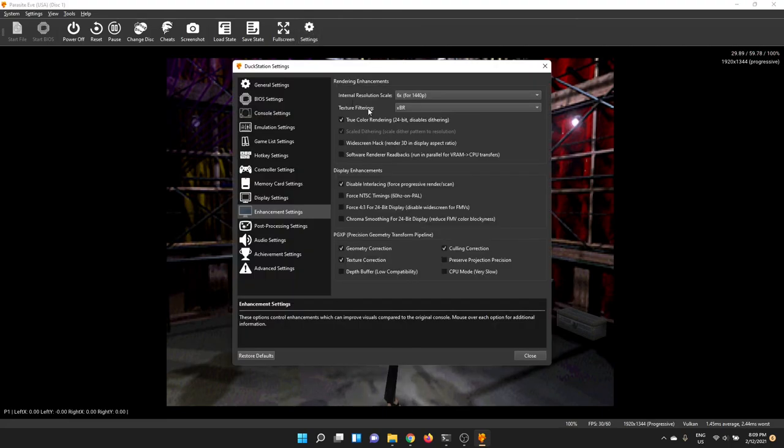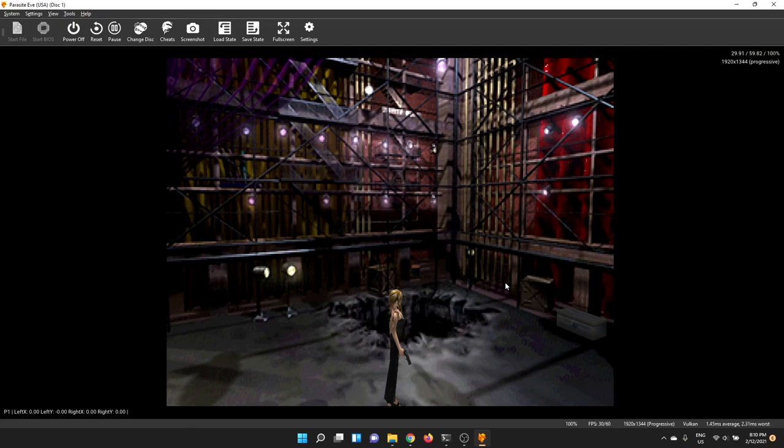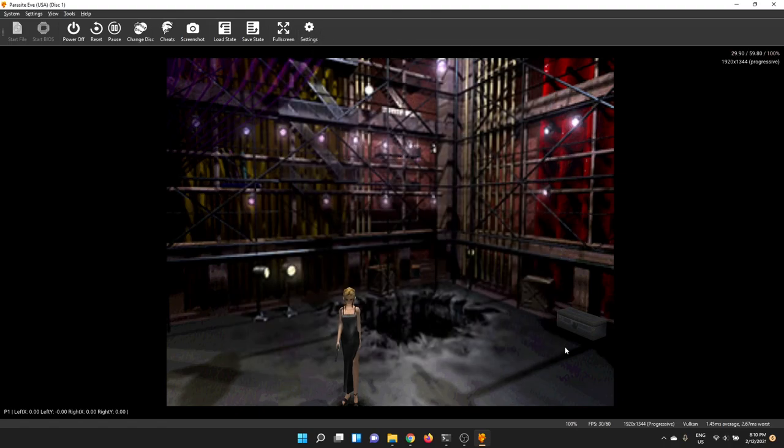The edge blending option is most relevant where there's a strong mix of 2D and 3D elements. Games like Castlevania: Symphony of the Night, which is mostly 2D with some 3D, can sometimes look a bit better with these options — but your choice as to how you want to do that.